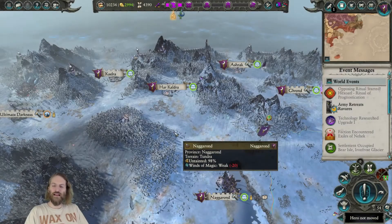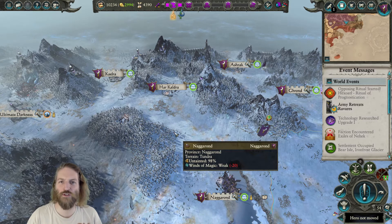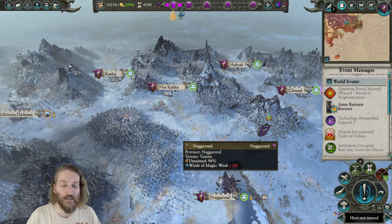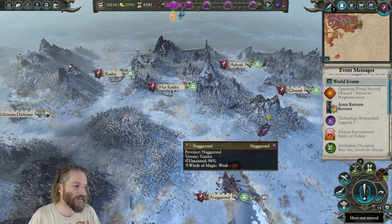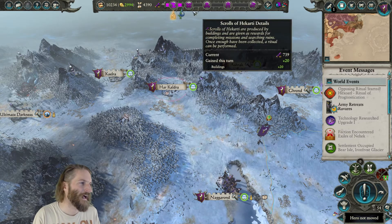Hello and welcome back to another episode of Let's Play Total War Warhammer 2. I've got the words the wrong way around, but you know what I mean. It is the Dark Elf Saga, and we are having a good time as the Nagarond boys with Malekith and his awesome hat.